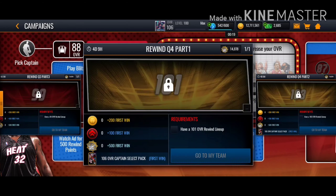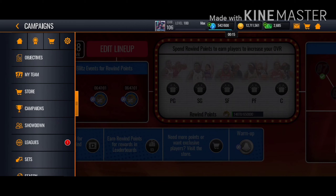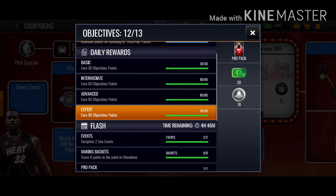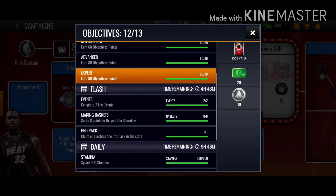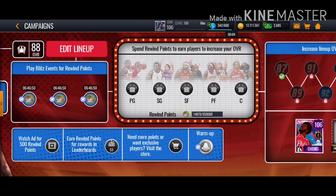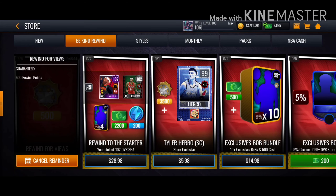First thing, play your warm-up points — I got 665. How you get your lineup points: play these daily objectives. Complete everything and you get a pro pack, or you can go to the store. Press the store icon and watch your ads — remember, watch your ads.